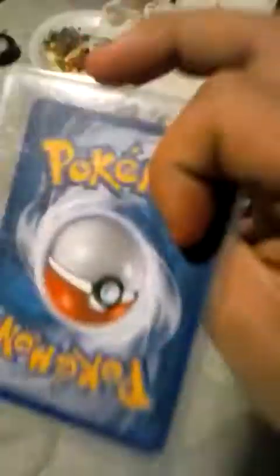Alright, so first we've got Larvesta, and I do have most of these cards in hard cases. Next we have Bynacle, and there's Bynacle, Lyscore, Pumpkaboo, Strong Energy, Professor's Letter, Energy Retrieval, I think Reverse Hollow, Torical, and Venonat — one of the old editions.